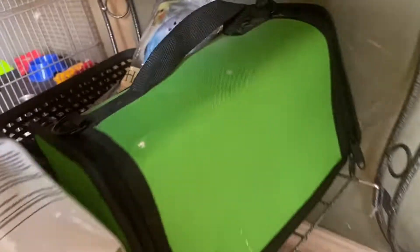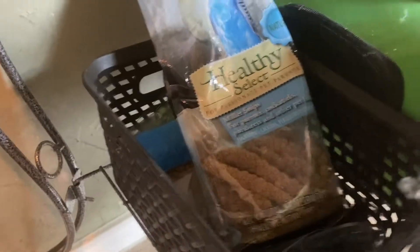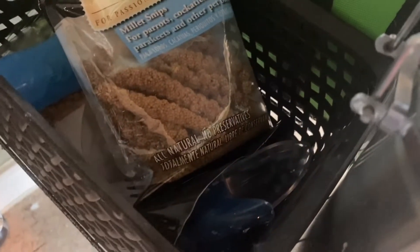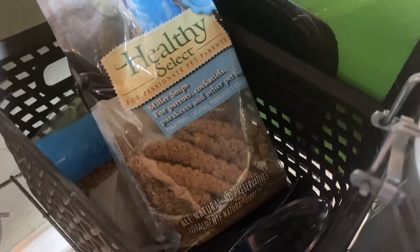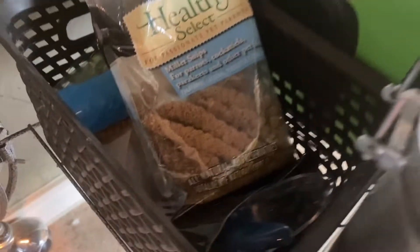I just finished Pepper's area. I threw some stuff away and kind of reorganized his little basket. I put his vet documents inside there from whenever he went to the vet, a spare food bowl, treats, emergency food, and things to clean out his cage.